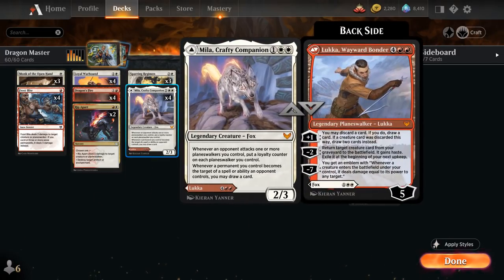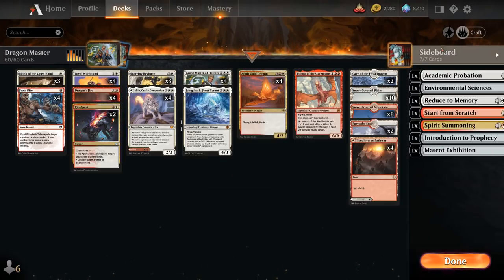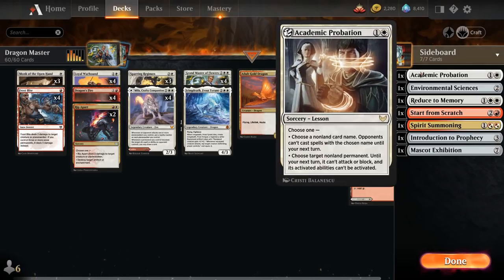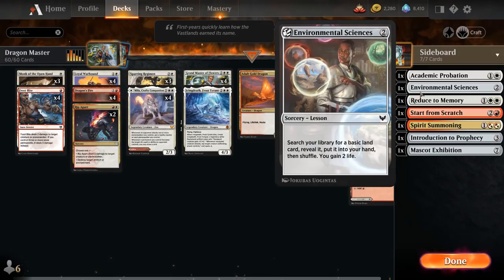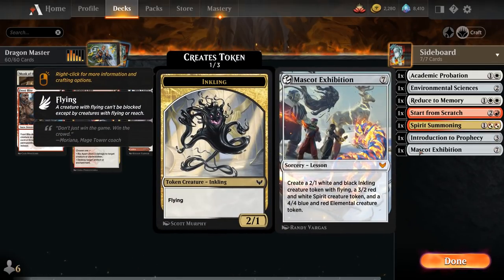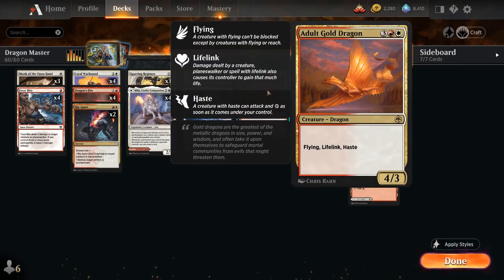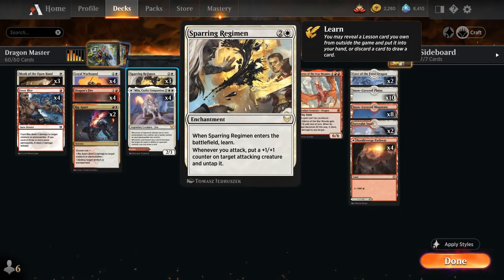At three mana, besides Mila, we have three copies of Sparring Regimen — an enchantment that lets us learn when it enters the battlefield, so we can grab one of our seven sideboard lesson cards: Academic Probation, Environmental Sciences, Reduce to Memory, Start from Scratch, Spirit Summoning, Introduction to Prophecy, or Mascot Exhibition. Then, whenever a creature we control attacks, we put a plus-1/plus-1 counter on it and untap it. This is especially nice with our Adult Gold Dragon, a five-mana 4/3 Dragon with flying, lifelink, and haste. We can attack with it right away, and once we keep adding counters via Sparring Regimen it can easily get out of hand and gain us a ton of life, making it almost impossible to race.